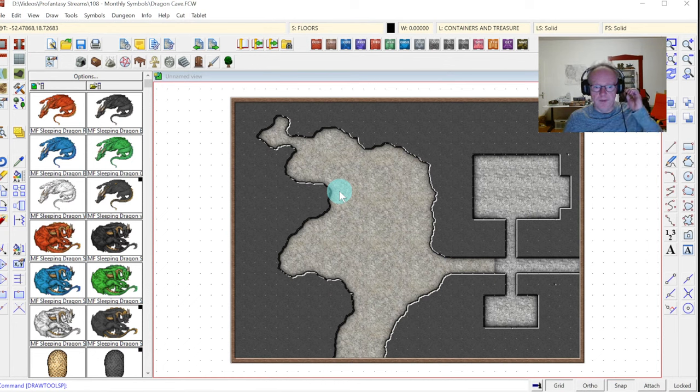Let's say the entrance is coming in and going deeper down in this direction. How do we actually show that on the map? It can be a bit tricky to show gradual inclines on a battle map like this, and there are a few different options I wanted to show you. Let's assume I want to draw my deepest section of floor first. So this upper left area is my deepest section.